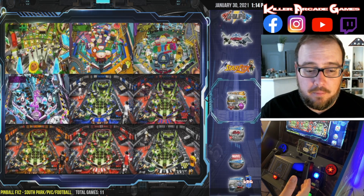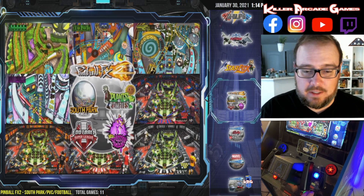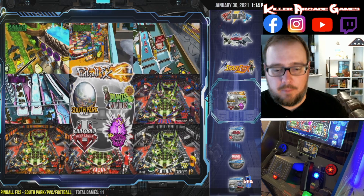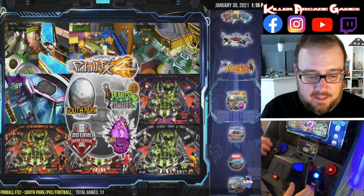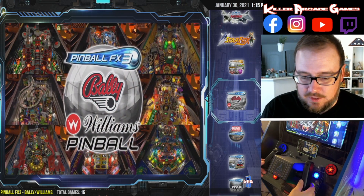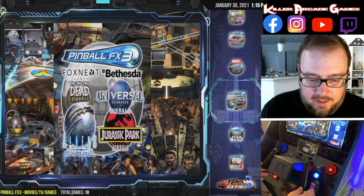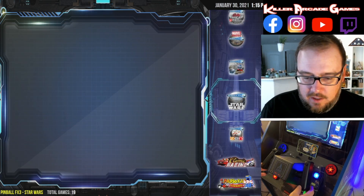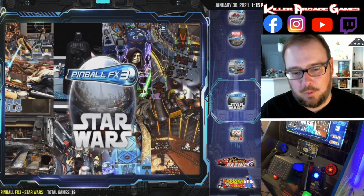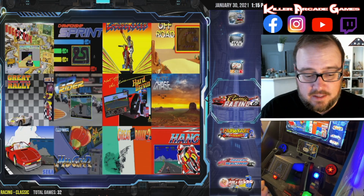Then you have several different pinball options, which are really cool. The only problem I had is I don't keep my cabinets connected to the internet, and these seem to want you to be connected to play them. You may need to consider keeping yours online. There's Pinball FX2, Pinball FX3 with a bunch of different tables, Marvel Pinball, and movie-themed FX3 tables like Walking Dead, Aliens vs. Pinball, and Jurassic Park. There's also a Star Wars pinball playlist from Zen Studios — great if you can't fit the actual Star Wars pinball machine in your house.